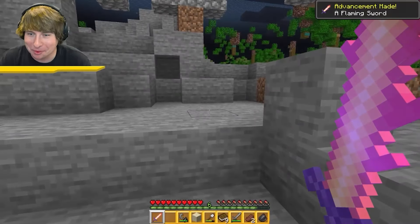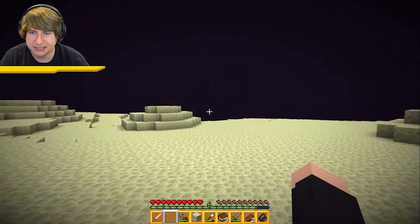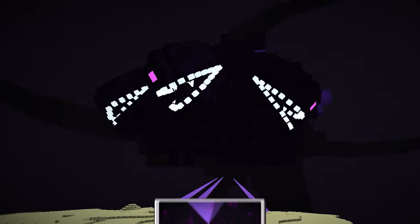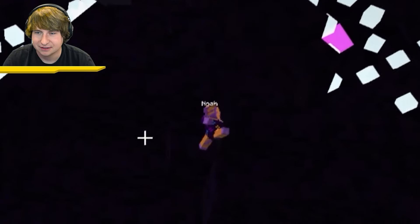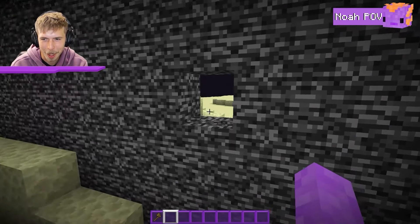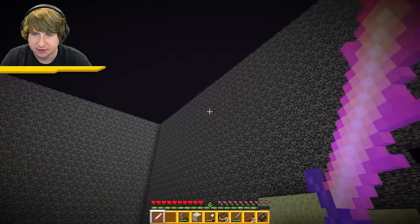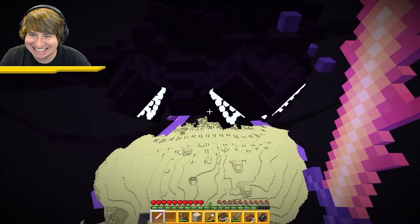I get a reward for completing level 90. Now I'm at the final level — level 100. I arrive in what looks like the End, but that's no Ender Dragon — it's the Wither Storm. Noah hasn't fully set up the prison yet and just gives me one window. I'm now stuck in a bedrock prison with that giant monster outside.